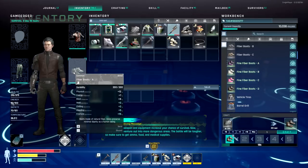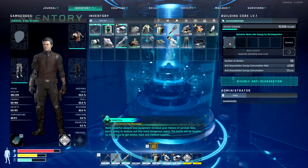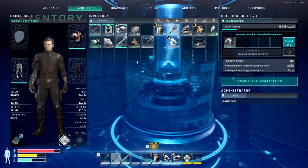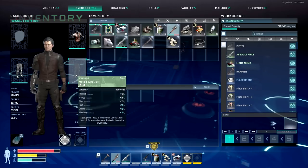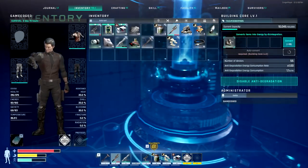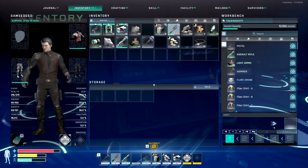More powerful weapon and equipment increase your chance of survival. Now you're going to venture out into more dangerous areas. The battle will be tougher, so make sure to get ammo, food, and medical supplies. We'll convert that — anything we have like extra crap, let's get rid of them. It doesn't give you much, but it's better than having it clogging up your inventory. Metal lore suit — oh, I don't even need the boots. I didn't realize it's a whole suit. Convert that stuff. That is very nice. So the OSB made a forge and stuff — I know they tell me to go out and do some work for that. I just wanted to get my base up and running. It forges in this one — let's craft that up.